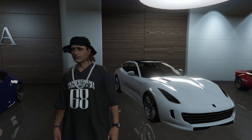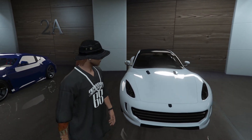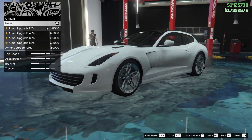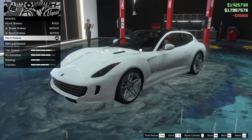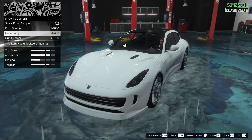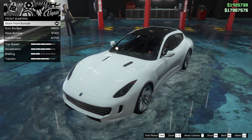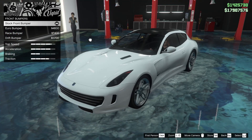Hey guys, it's MVC and today we're going to be customizing the Bestia GTS because this car is so sexy and I really want to customize one. The Bestia is based on the Ferrari FF — super beautiful car in real life and in the game. It's not a new car; when Rockstar first added this they weren't on their super hyper-realistic car trend. This was added back in like 2016 or 2017.